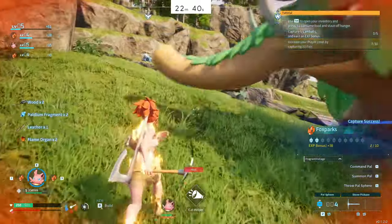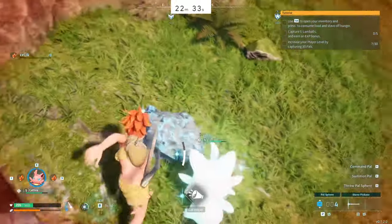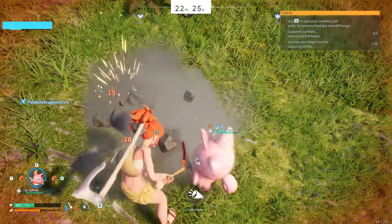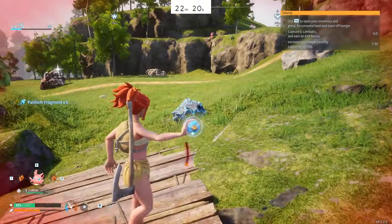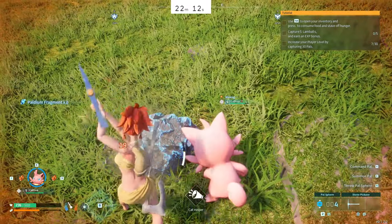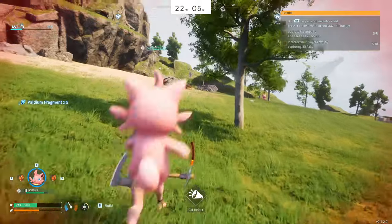After I catch those Fox Sparks and get the XP bonus, I go and start mining for the ores I need. The Cativa helps - it does it very slowly, but when we're talking about min-maxing here, it is definitely faster having his help than if I was just hitting these stones on my own. I grab one or two more ore nodes before going off and getting some stone.